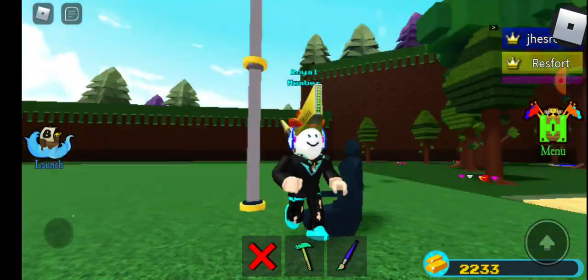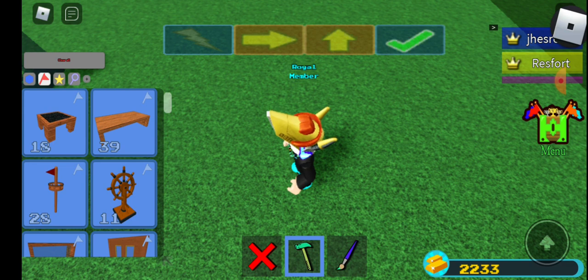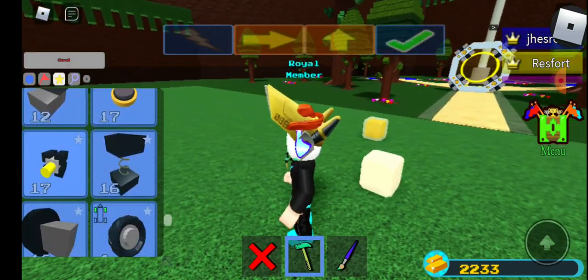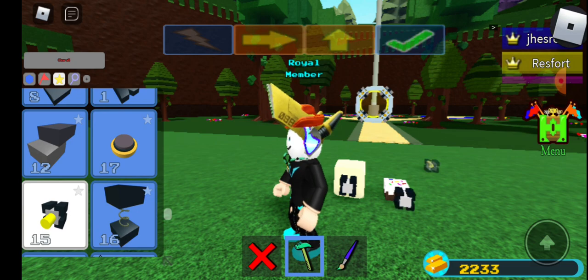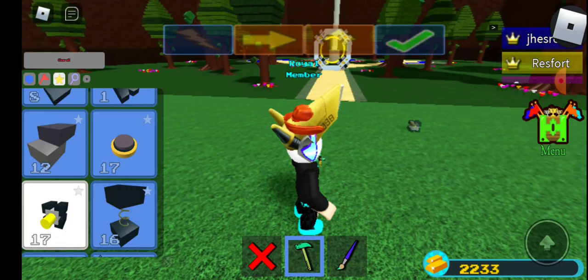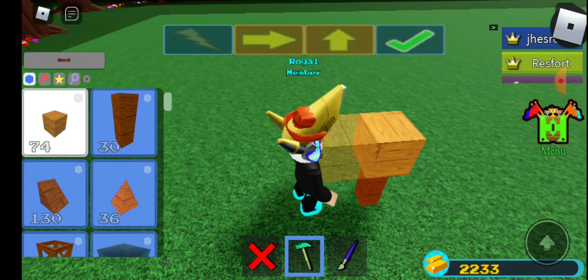Then after you do that, you either use a fly glitch — you know, the glue block and hinge, or cake and hinge — maybe like those. But if you do have a plane, it's more preferred to use planes, but first you gotta construct like this.